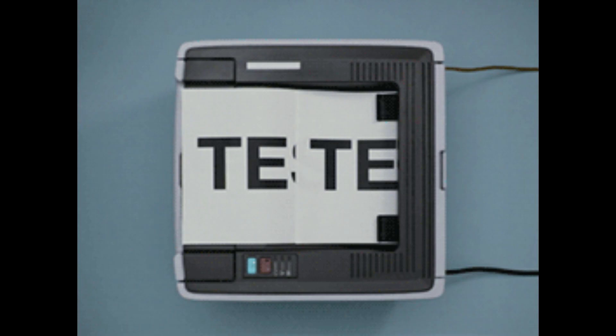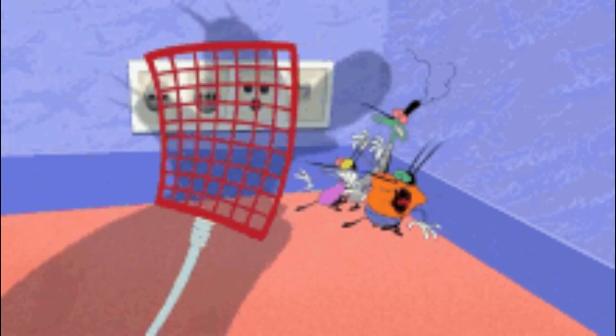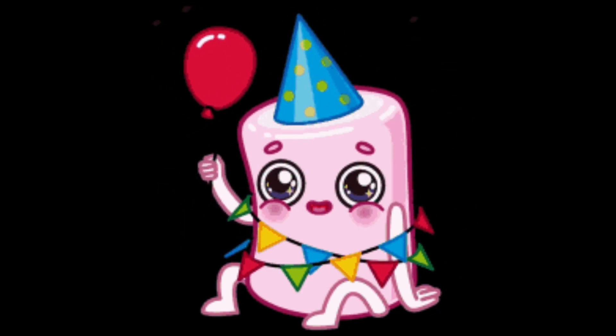For those wondering what a beta release is, it's a new version of the software that has not yet been fully tested for bugs. Once it's tested and the bugs have been squashed, it's then released as the newest stable version of the software.